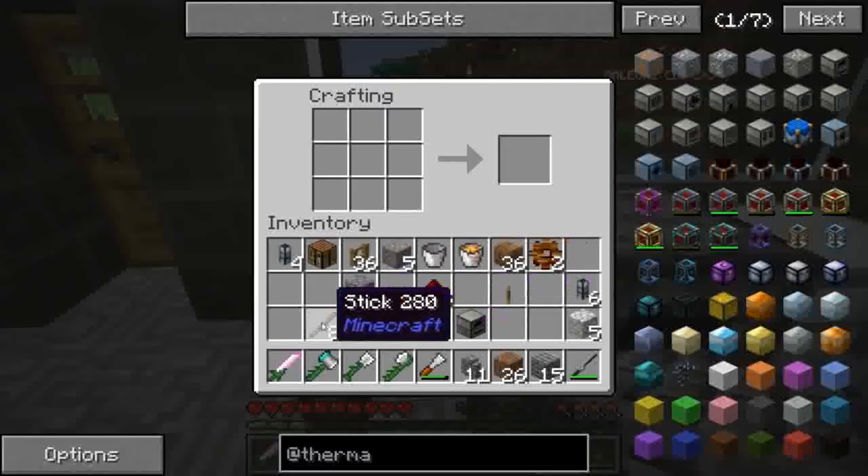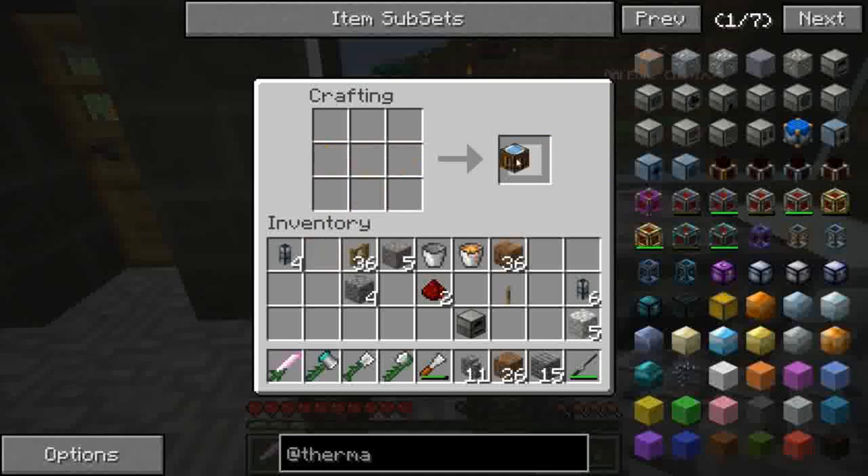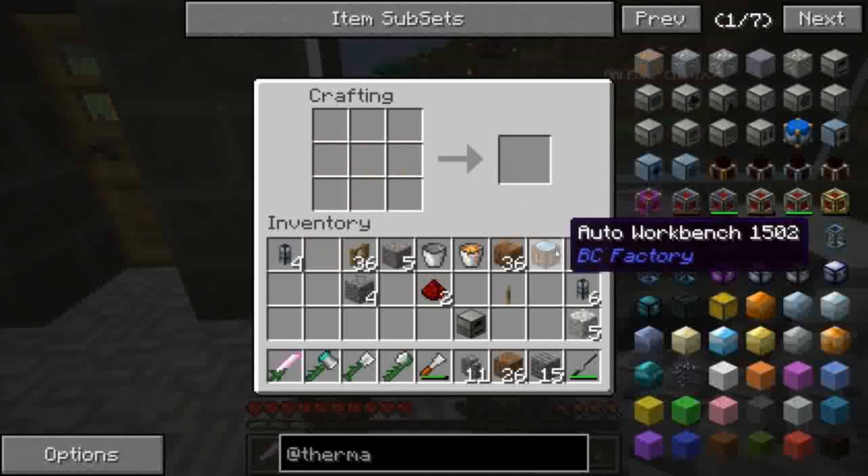Ultimo pezzettino che ci serve. Quattro wooden gear, li mettiamo ai quattro lati e in mezzo la crafting table. Ci viene l'auto workbench.